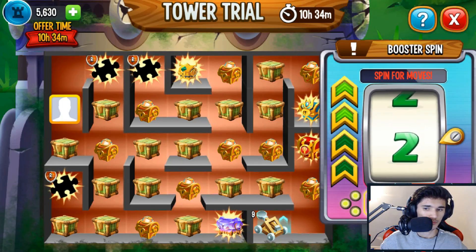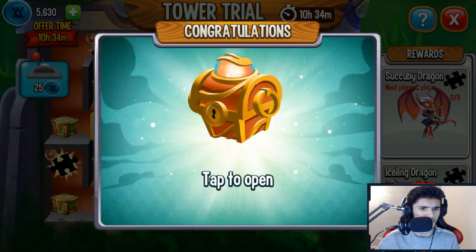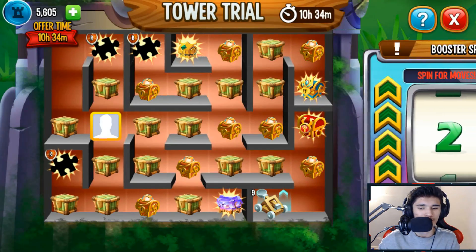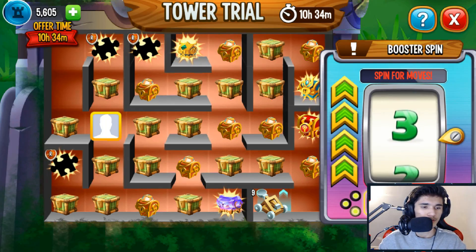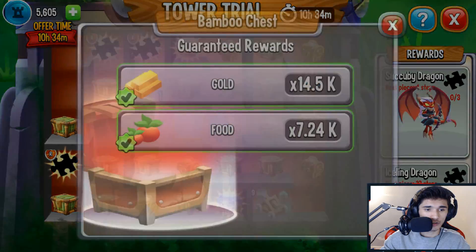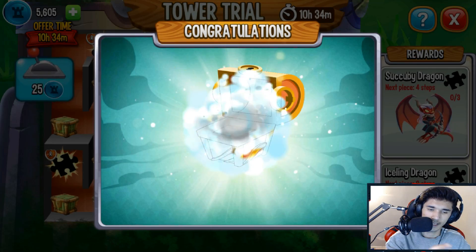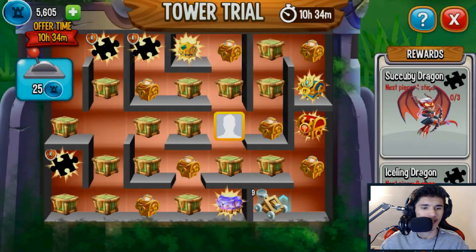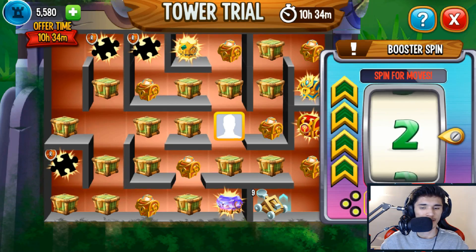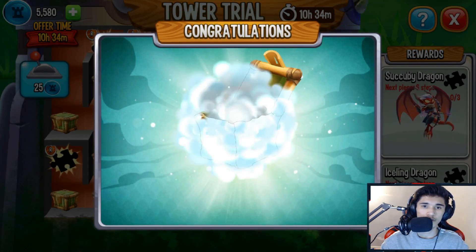I actually haven't spent any coins on the Tower Trail Island yet — I only spent 25. So I'm going to be spending the rest of my 5,630 coins now and hopefully reach all the way to the top. We got a three — not bad at all. Instead of going from the bottom I'm just going to go from the right, scroll down, then go to the left. I feel like that's the most efficient way to reach the spring trap.